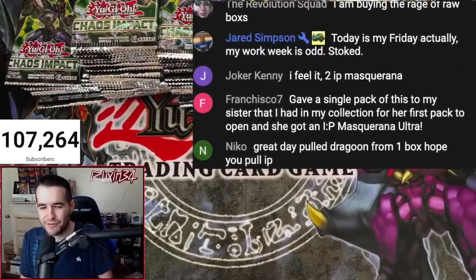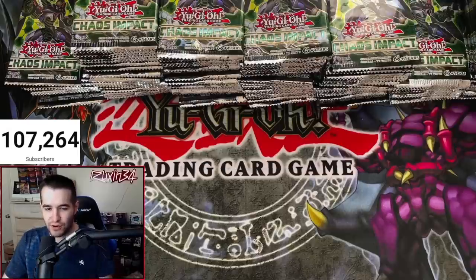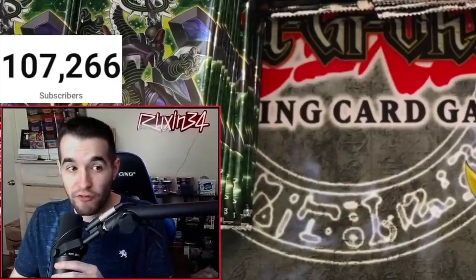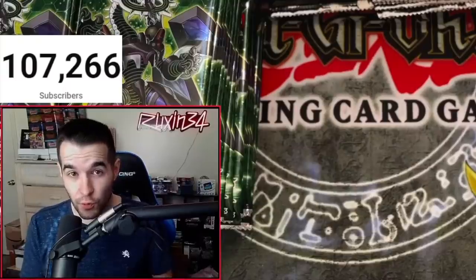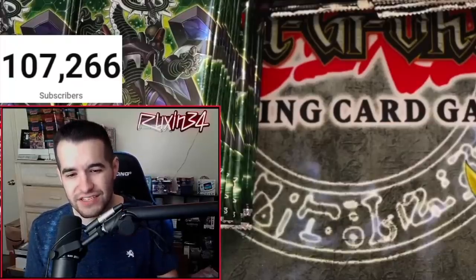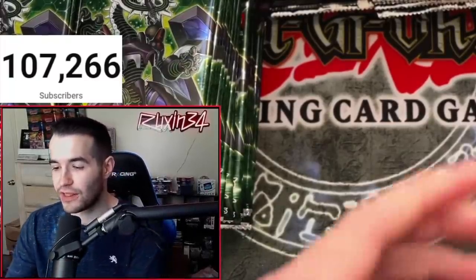There are two IP Starlights. We should be okay on the Ultras — we should get at least a couple of those. But the Starlight, on the other hand, would be insane. IP is one of four Starlights. Starlights are 1 in 25 boxes — there's 4 per set, so there's 1 in 100 chance to pull it out of 1 box. We have 12 boxes here, which gives us a 12% chance to get the Starlight IP. Just keep that in mind — it's pretty hard to pull the Starlight.